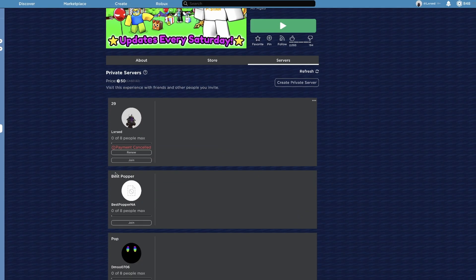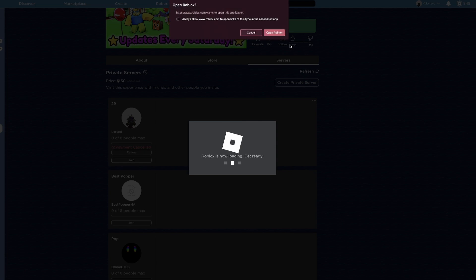The first step is to have a private server. It can either be yours that you bought for 50 Robux or it can be your friend's private server. It really doesn't matter. What's important is that the server is empty — there's no one in it. You want to join a server that's empty.